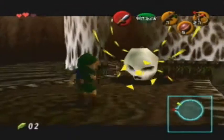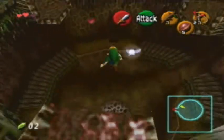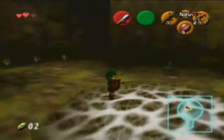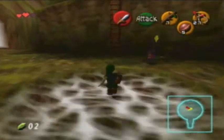These are big Skulltulas — basically big versions of the small Skulltulas, but they don't come on walls. All you have to do is jump slash when they turn around. Not that hard. This is what you're supposed to do — you're supposed to jump down.